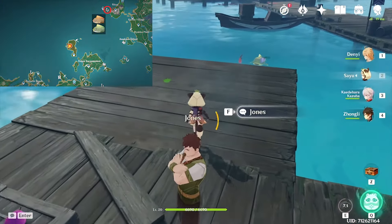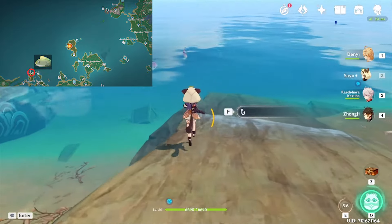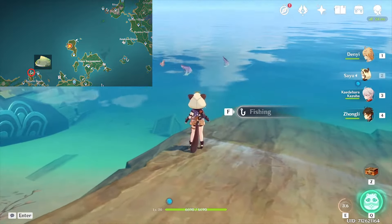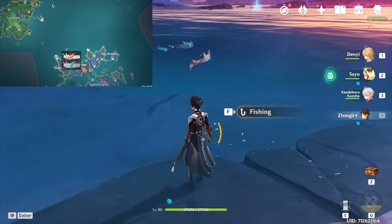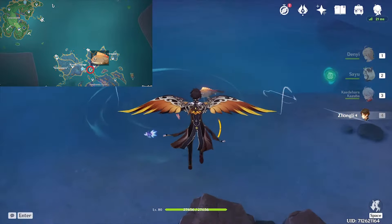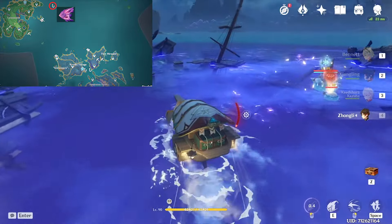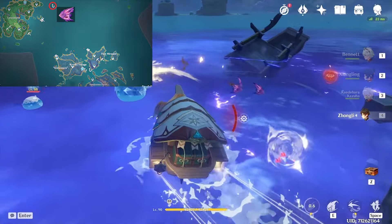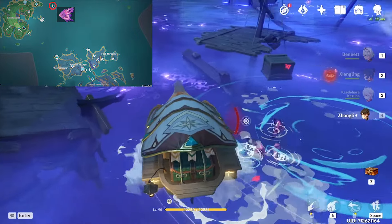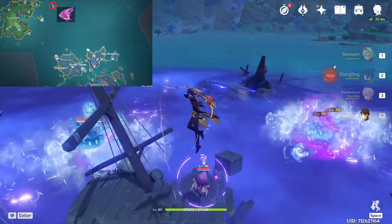The first stop in Inazuma is in Narukami near a waypoint, the second is next to a shipwreck on Nazuchi Beach, and Seirai Island contains two spots next to each other that we want to visit as well. And the very last one — the most important spot with fish that does not appear anywhere else — the Raimei Angelfish is located here in the middle of the sea.